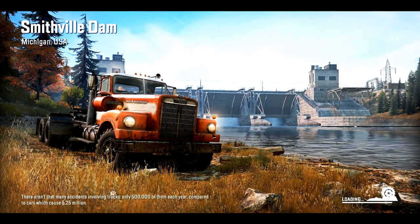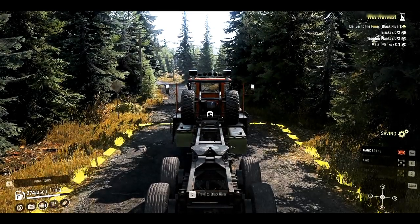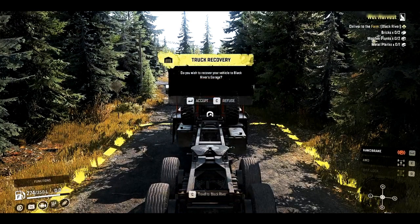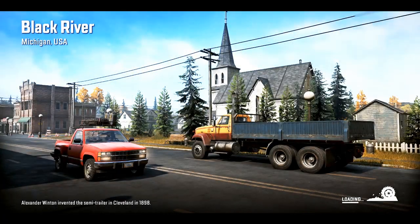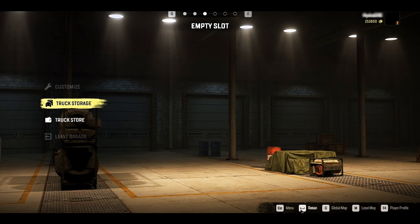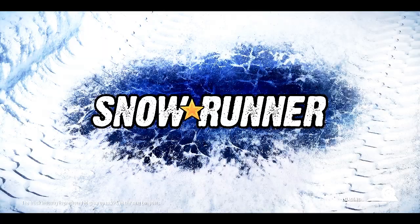Now we're going to go ahead and go to the Smithville Dam by pressing C, go ahead and skip the cutscene. Now we're going to press V to go into our functions, we're going to recover the vehicle, press accept — this will bring us back to Michigan. And now we're going to retain, go to main menu, return, quit yes, and that's all, that's it.